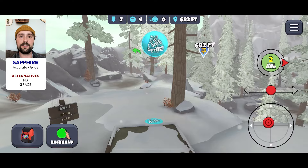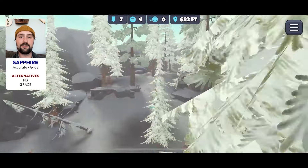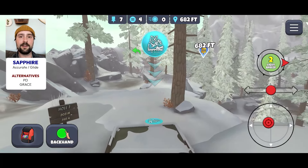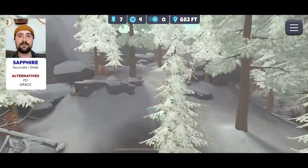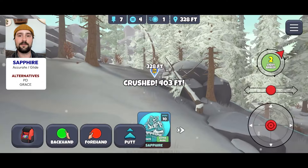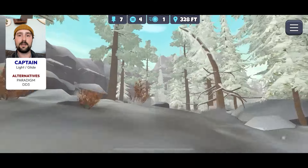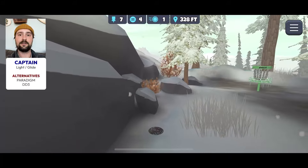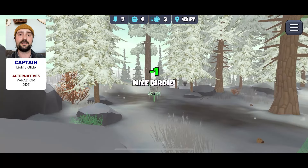Northern Breeze 7 is another hole just like Frozen Valley 2 where it feels like if you're off by an inch, par is the best case scenario. This I think is a really forgiving line going Glide Sapphire down this skinny gap. I'm aiming low but not too low, because you do have a floor and a ceiling, but once you get through you're dead center of the fairway and you can go some kind of flippy driver — here I'm going Glide Captain. The danger on the second shot is really the right side; there's that OB line. Even if you get all the way to the basket and go long you're going back to the drop zone, which is a two-shot penalty. It's severe.